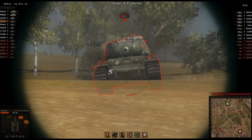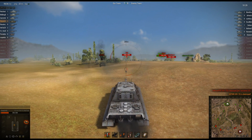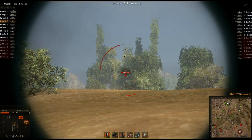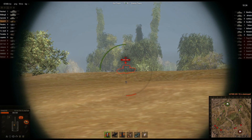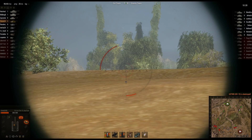Why is the KV-1S going up against the front of the Jagdtiger 8.8? Why doesn't he just drive around the side? You're dead. Three kills so far. T-32 getting caught — I don't know what he's doing, sitting way back. Probably not the greatest idea he's ever had.